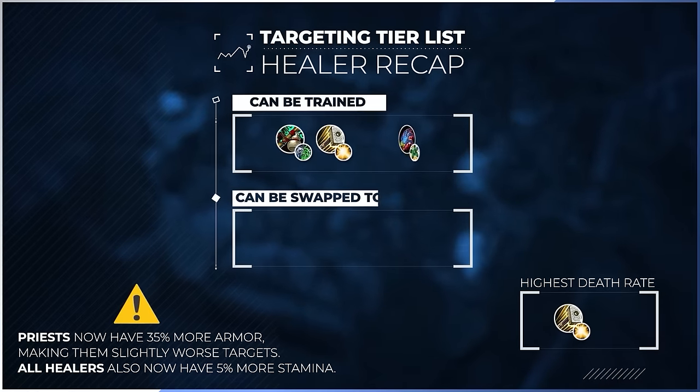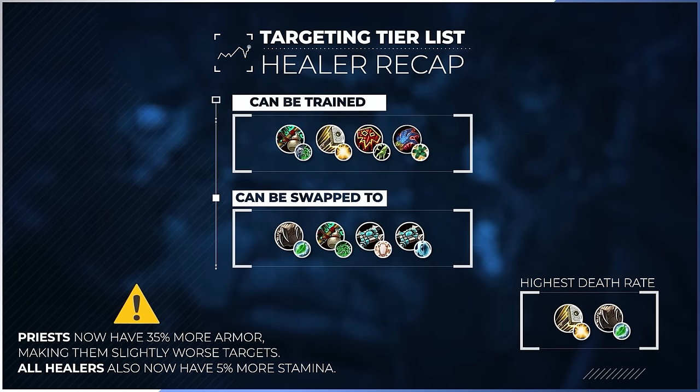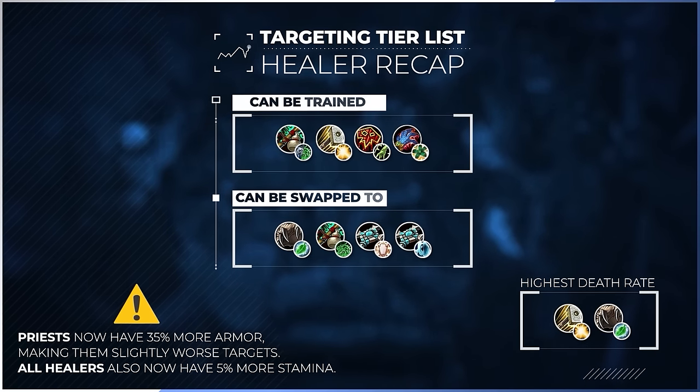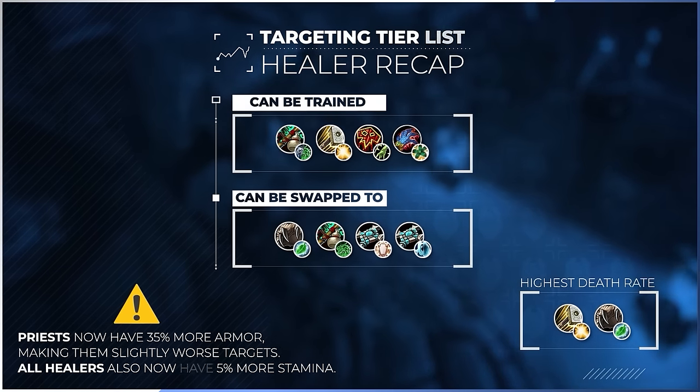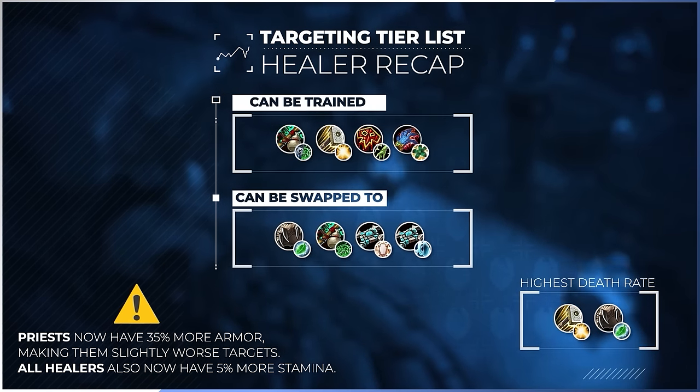That brings us to our final rankings of healer targets inside solo shuffle. Holy Paladin has the highest death rate out of any healer in the bracket, but keep in mind that healer death rates are universally lower than DPS since training a healer can be a massive risk.